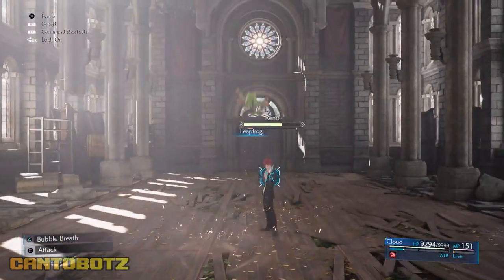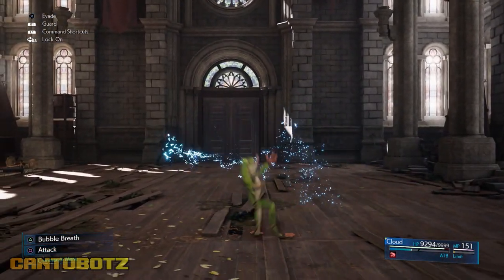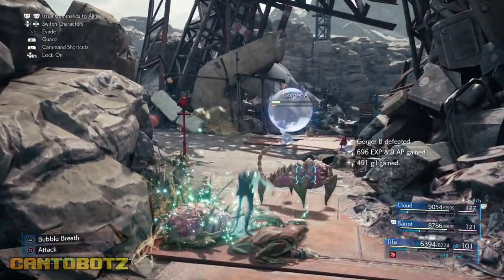If the game's too easy for you, you can try beating enemies as a toad — you can lick your enemies or even blow bubbles at them. Kidding aside, I think this is useful for those times when you need to drag out battles.